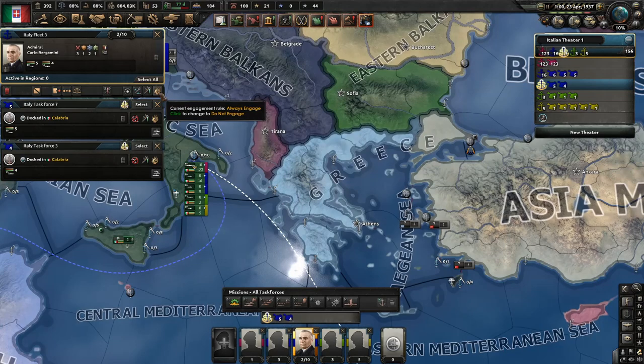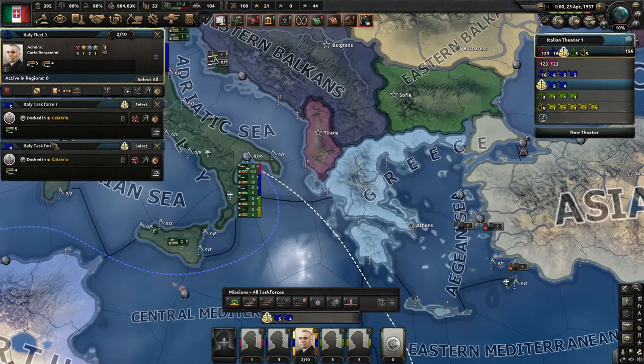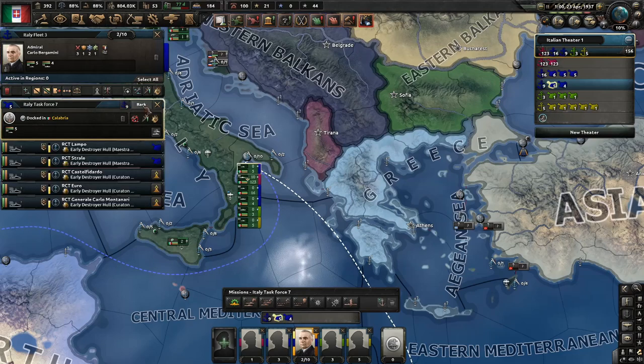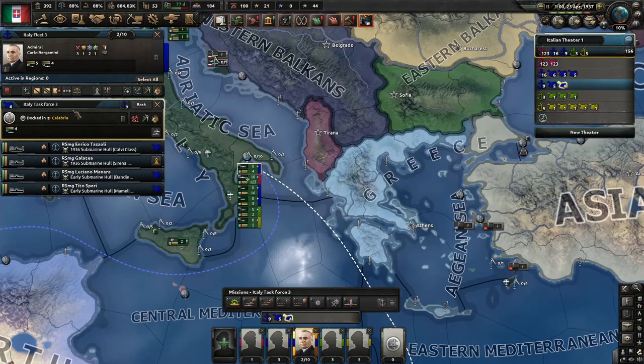The idea is that you wait for everyone to join the battle. If submarines start fighting first — which is unlikely because destroyers have higher spotting — you just wait for destroyers to join the battle and then immediately click on Do Not Engage. Like this, destroyers will start retreating from the battle, hence stop taking damage, and also they will technically stay in the battle while only submarines will be fighting.